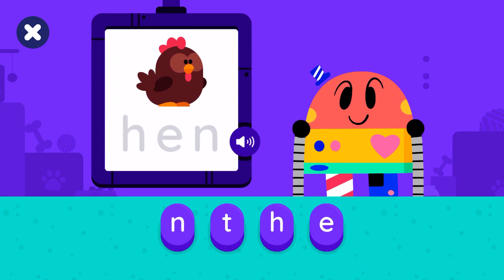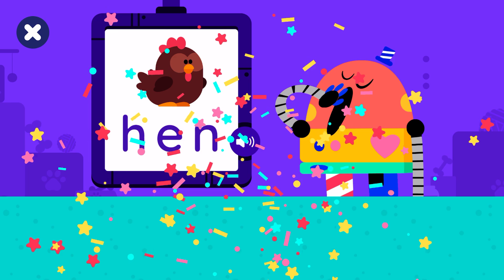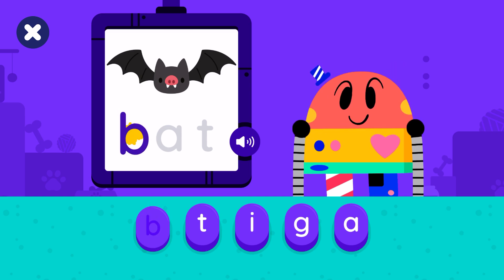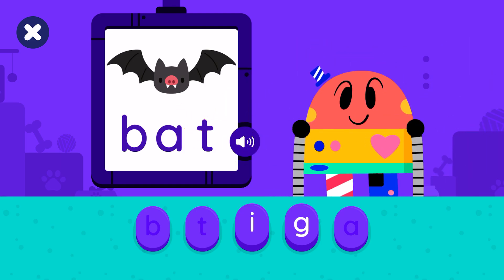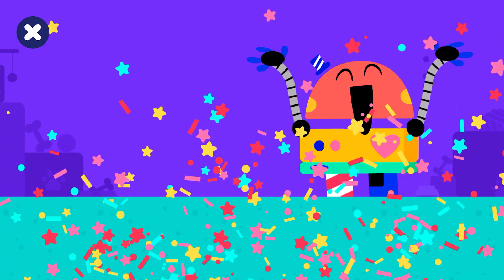Let's make the word hen. Tap the buttons. Good job! You made the word hen. H-E-N. Hen. Let's make the word bat. B-A-T. Good job! You made the word bat. B-A-T. Bat. Bye! Come back soon to learn more words.